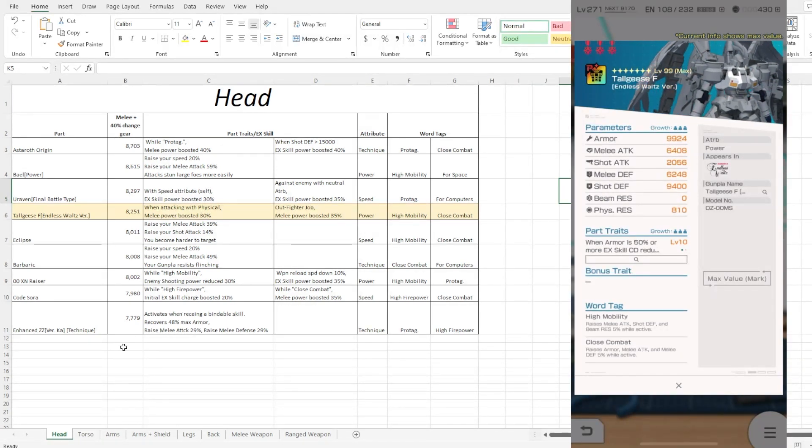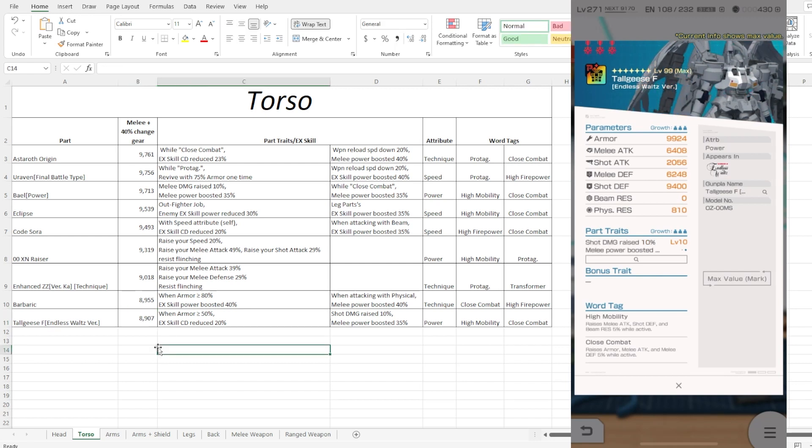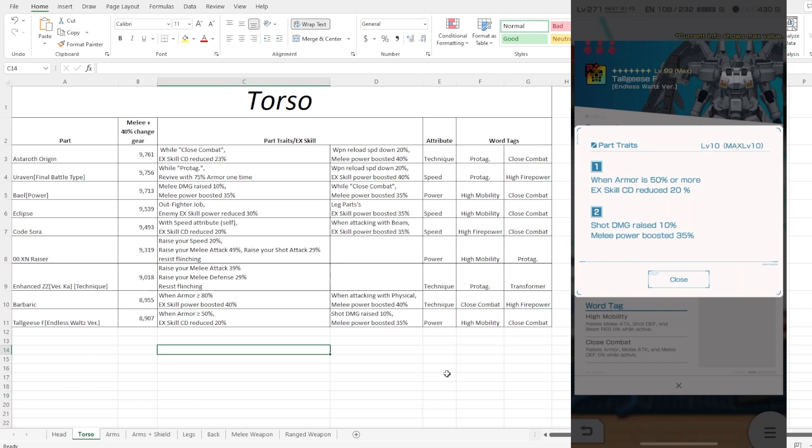Moving on to the torso — stat wise, the shot defense is incredibly high, like roughly 3k more than your melee defense, which I don't quite get for a supposed melee-type unit. The torso is going to be at the bottom of the barrel currently, with about a 700 to 800 stat difference compared to the top. High mobility and close combat are definitely solid options. In terms of the portrait, this is where we see something not really needed.